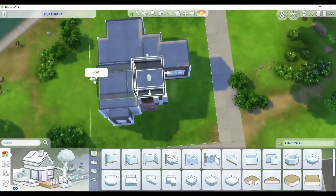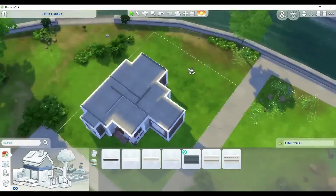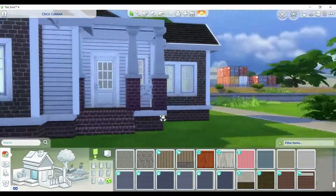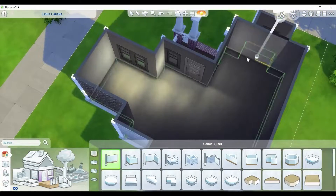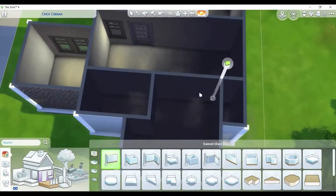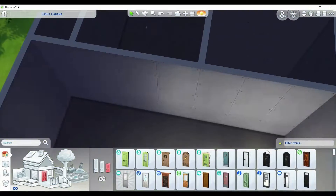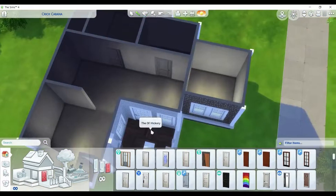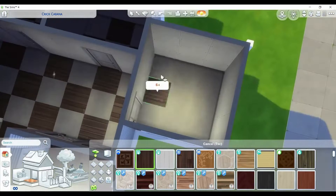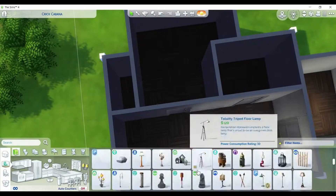We were just working on the exterior. I like to do this really cool thing with the trim, where I'll place some flooring down and then place some trim with that. I used the doors and windows — the front door as well as the windows are from Cats and Dogs. The siding and brick are both from Base Game. I used either Cottage Living or Seasons fencing, I can't tell. And then I also used a Get Famous column, or pillar, whichever one you want to call it.